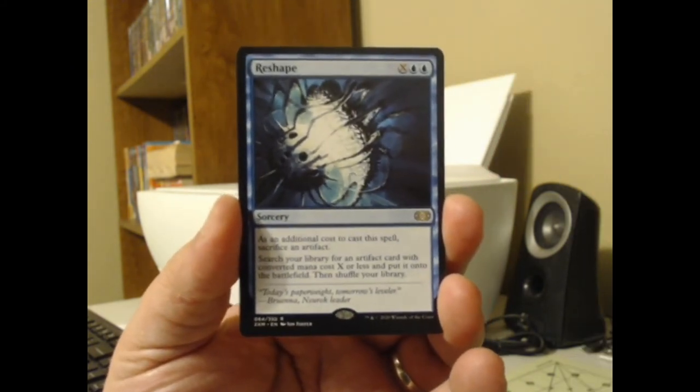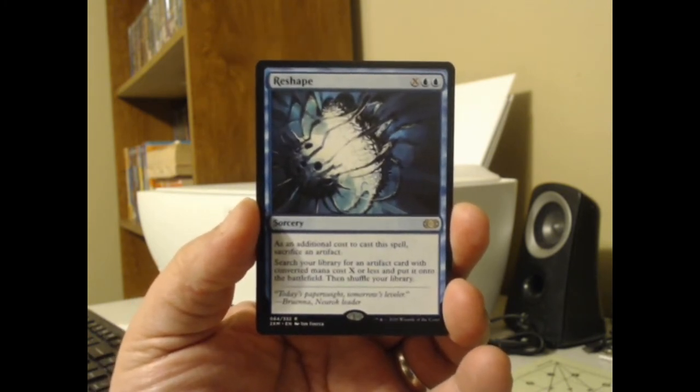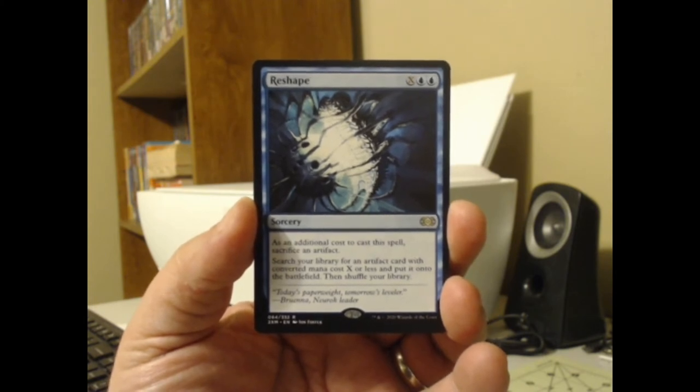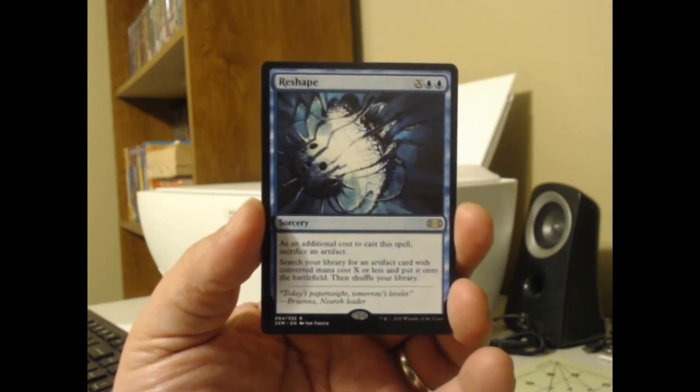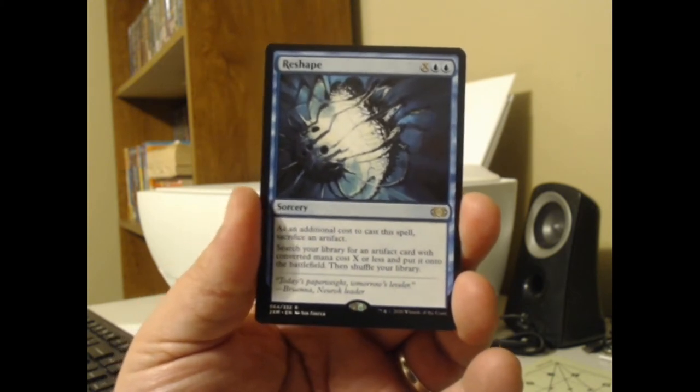We got Reshape — a sorcery. For blue, blue, and X, as an additional cost to cast this spell, sacrifice an artifact. Search your library for an artifact card with converted mana cost X or less and put it onto the battlefield — straight onto the battlefield. Then shuffle your library. Not too thrilled about that.